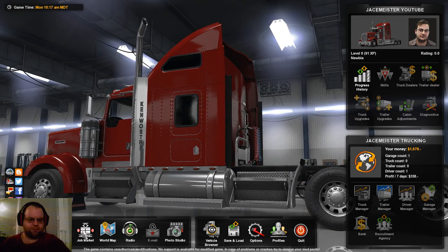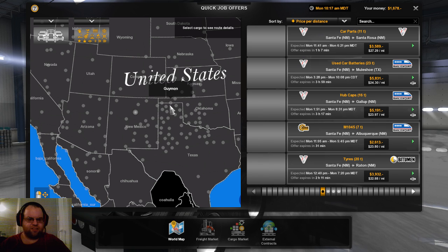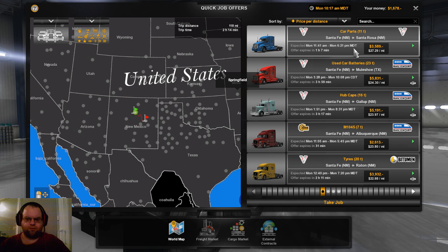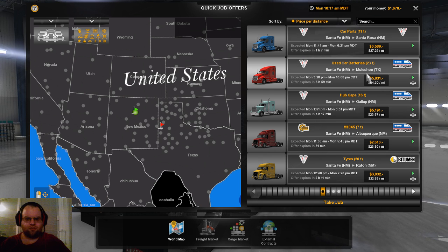Hello everyone, welcome back to American Truck Simulator Mod Game Edition. We are in Santa Fe and we're going to take this car parts job to Santa Rosa. It's 118 miles, this will be a short run.